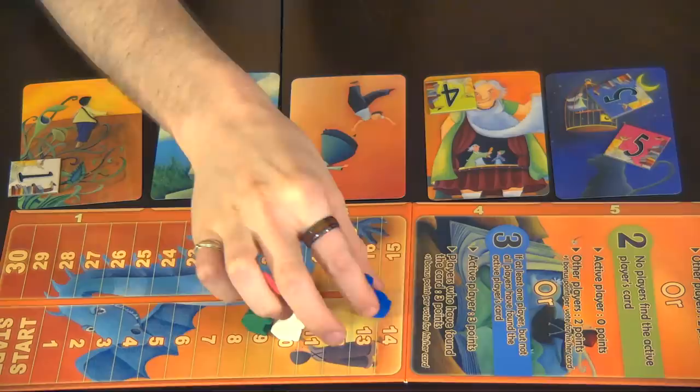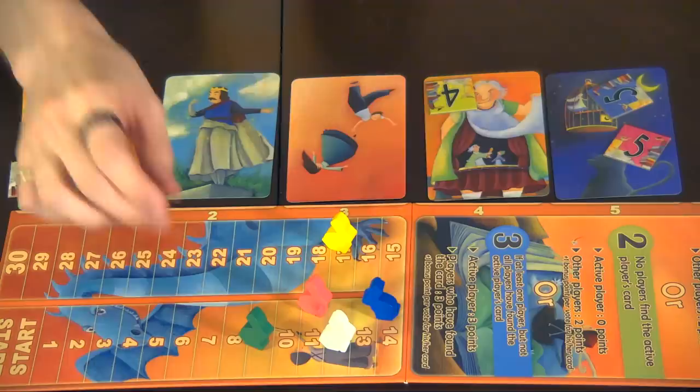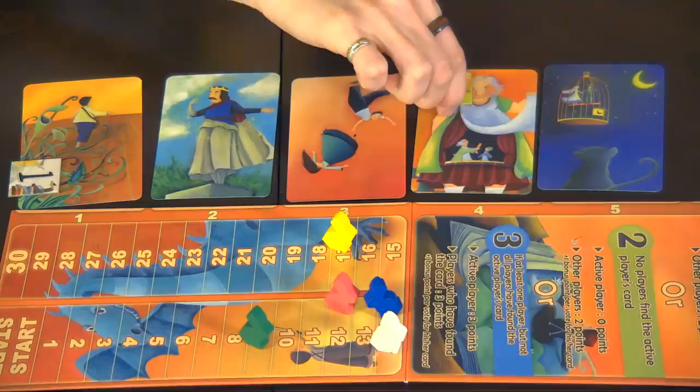Blue gets one point for playing number one. Aaron gets no points — and may God have mercy on his soul. We all get two points because no one got Aaron's card, except Green. Who played number four? So Pink gets one point. White gets two points. Eric, why did you pick what you picked? When Aaron said James, I immediately thought: Jesse, James, Team Rocket, blast off at the speed of light — meow. I can get behind that, but when I put it down I realized it was a mouse, not a cat.